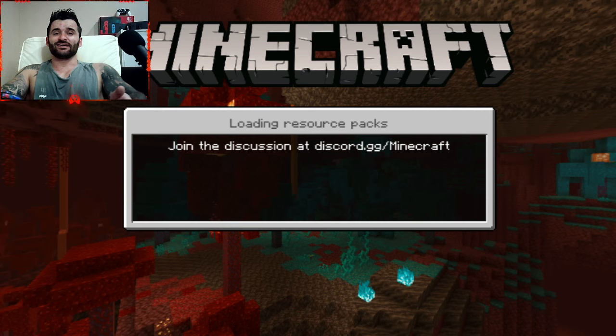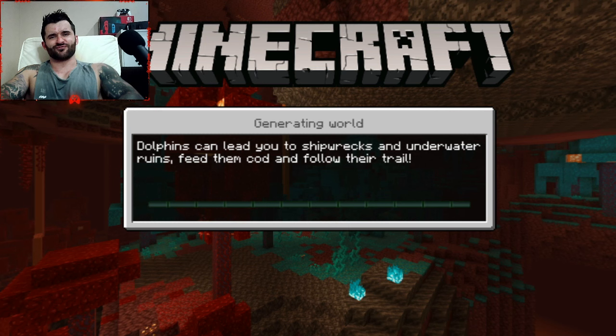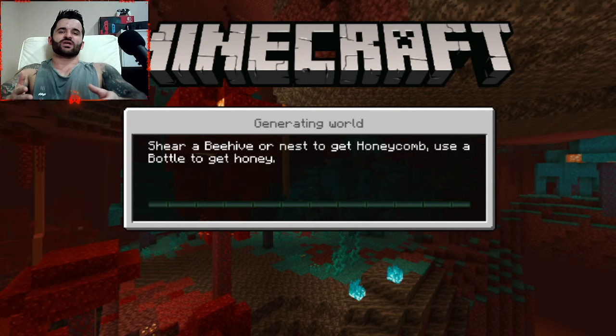Another thing you can do is just jump into your worlds, so we'll just go to this one. Hopefully I have multiplayer available so I can show you the tab where you would go to invite your friends. If not, this will be cut out and I'll have to go to another one. Once we get in here, I'll bring you guys back.